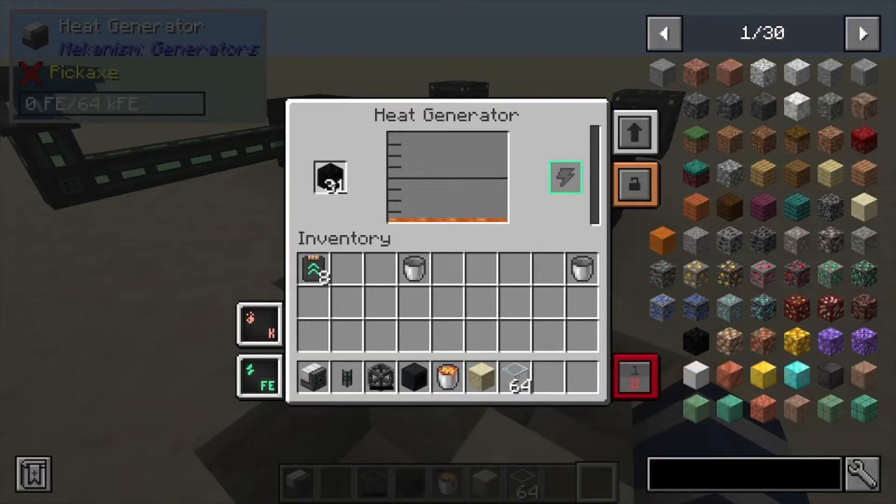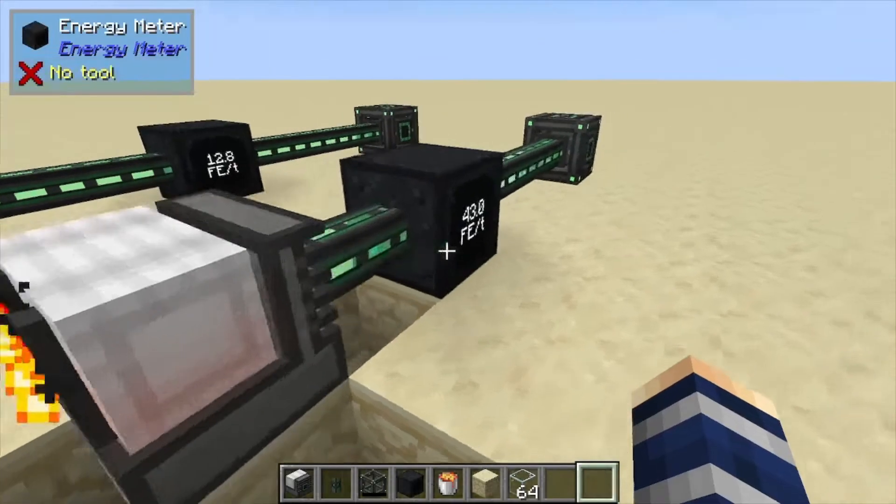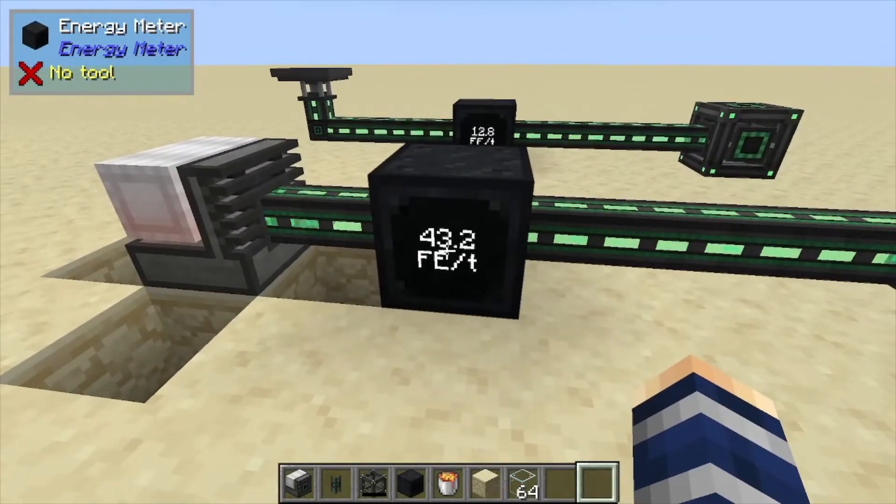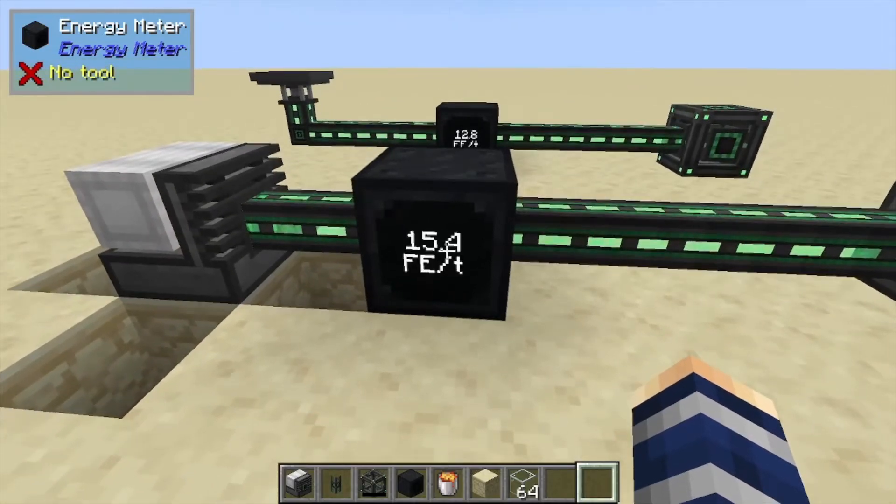If we take a look inside, we can place combustible blocks here and that's going to convert right into lava and start generating a little bit of power. Active mode using coal is going to produce 43 forge energy per tick.